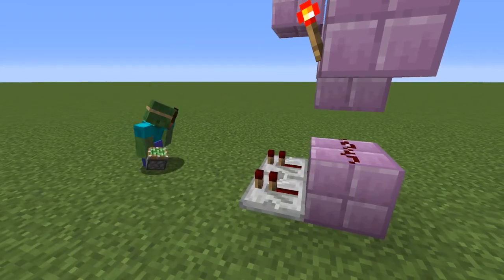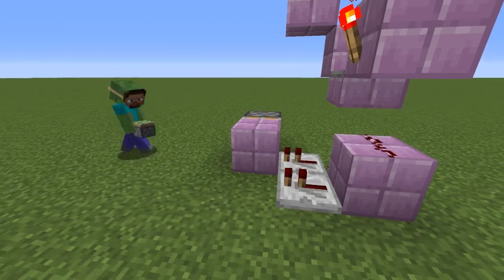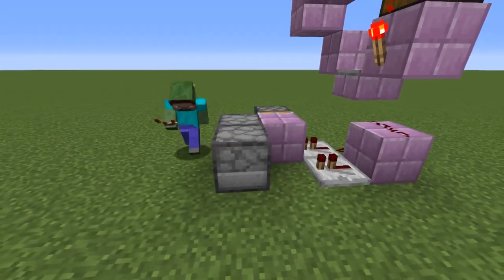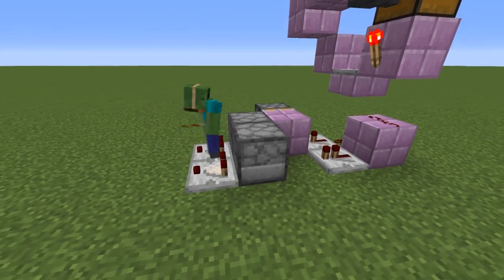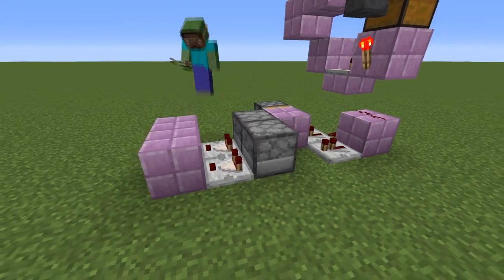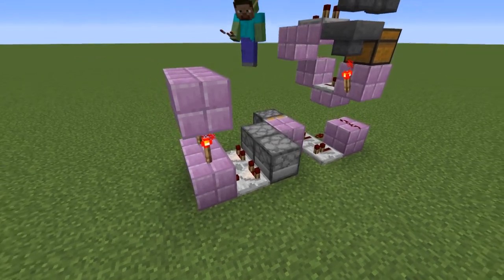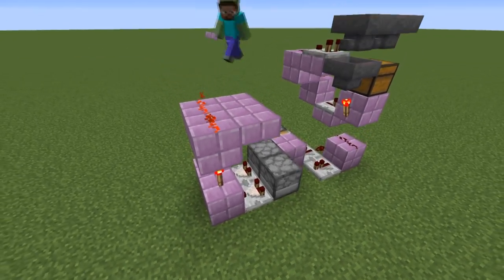Next, place a sticky piston with a block next to the repeater. Behind that, two droppers facing into each other. From those, two redstone comparators going into two blocks with torches on them, which have blocks with redstone dust on top. These feed into a comparator and a repeater.